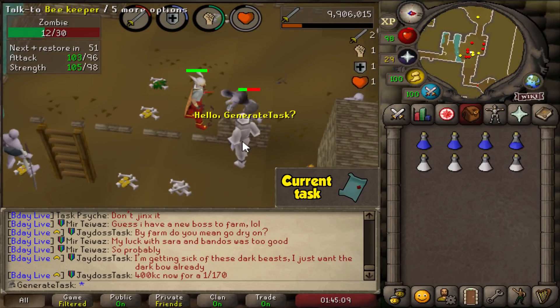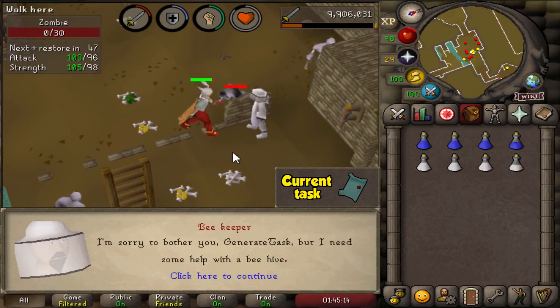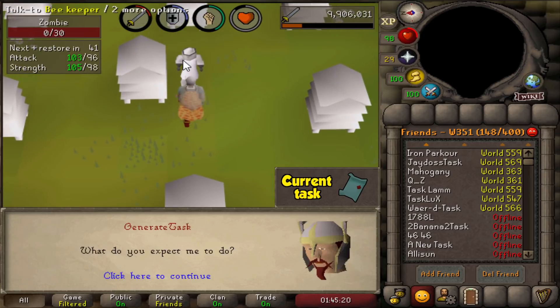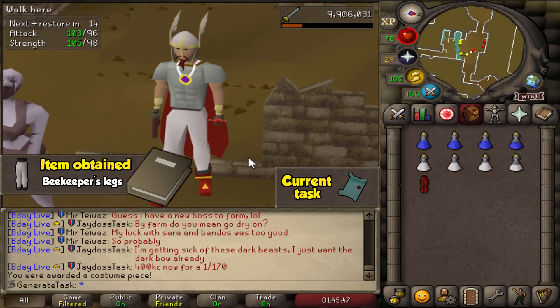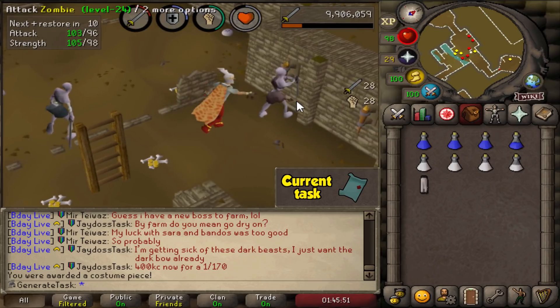This is the first time we get a Beekeeper random event since they added the Beekeeper outfit, so we have to do this now because we need to get that outfit for the collection log. We get the Beekeeper's legs — beautiful! First piece of the outfit, a few more to go. We'll just keep doing those from now on and we'll get that fairly soon.